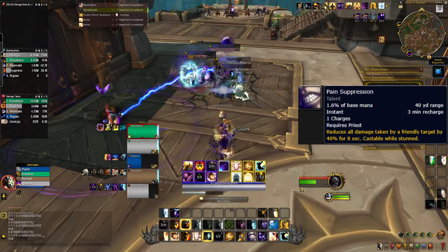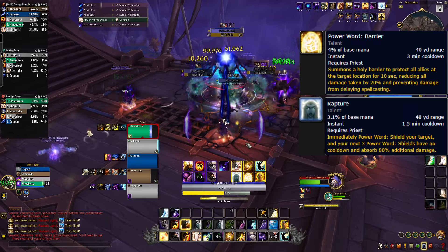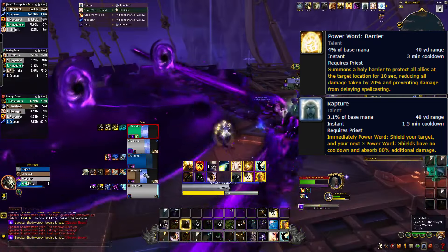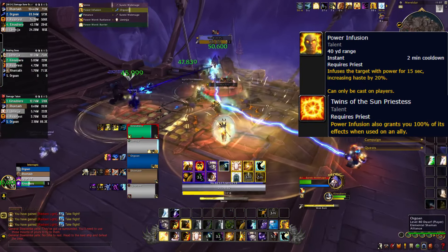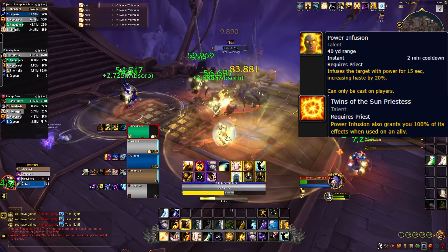Also apply Pain Suppression as an external mitigation on the tank or anyone that will take significant damage. Outside of Mind Bender ramping, your cooldowns are Barrier to make a zone of damage mitigation, and Rapture to enhance your next three Power Word: Shields. Finally, use Power Infusion at a time that will enhance your DPS damage the most as well as your own ramp, thanks to Twins.